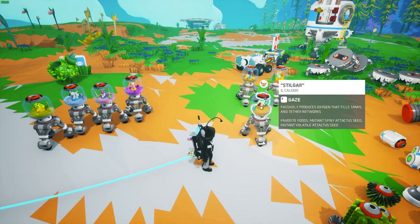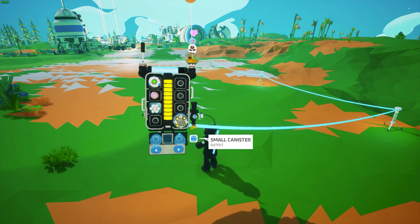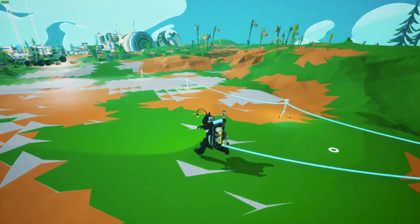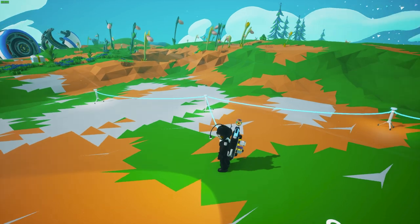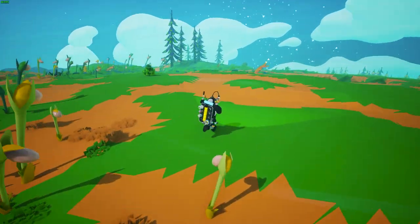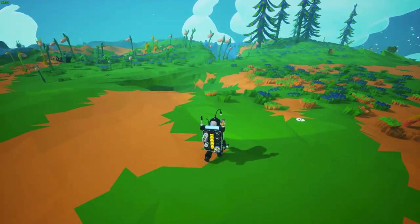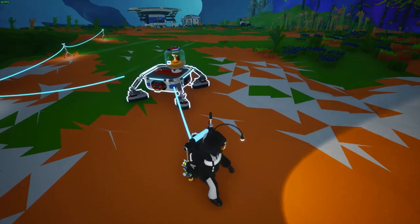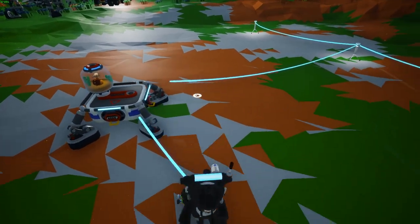Steelgar, the Calidor snail, gives you oxygen and also fills up tether networks — so tethers that don't have oxygen provided to them will get filled up. It's almost like you become an oxygen-providing resource, like a base piece with an oxygenator, or you can place it on a platform to provide oxygen to connected platforms or tether lines.